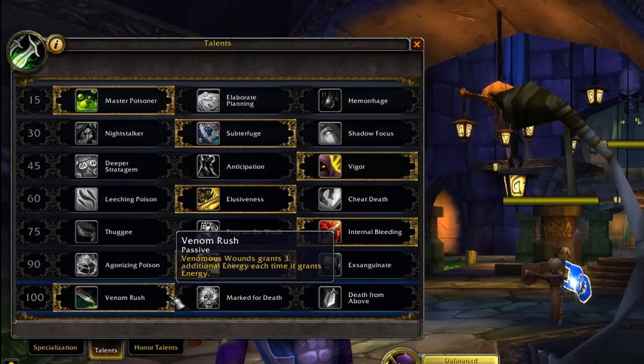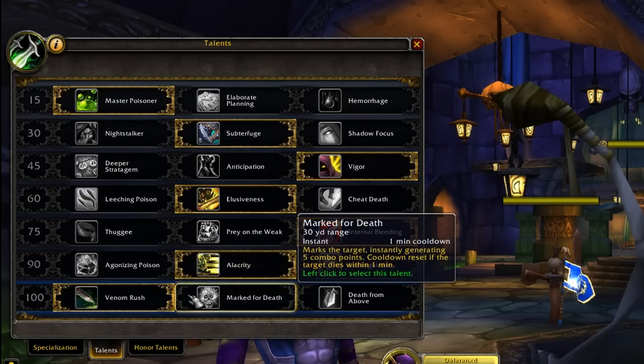Venomrush is probably the best option in the next tree, allowing more energy regeneration which has infinite value. But if you're struggling with combo points, try out Mark for Death. Mark for Death is always great — it gives you 5 free combo points on a 1-minute cooldown that resets if you kill the target, allowing a much easier time to set up your bleeds, your stuns, and to really line up your burst combo on an enemy.